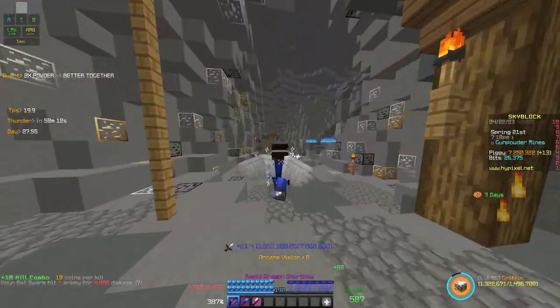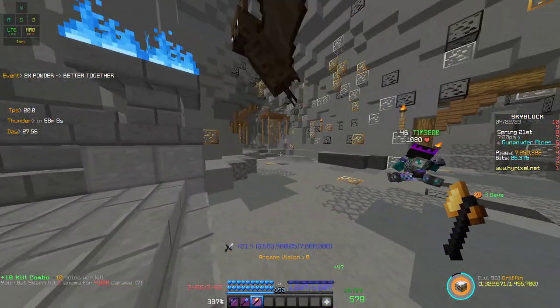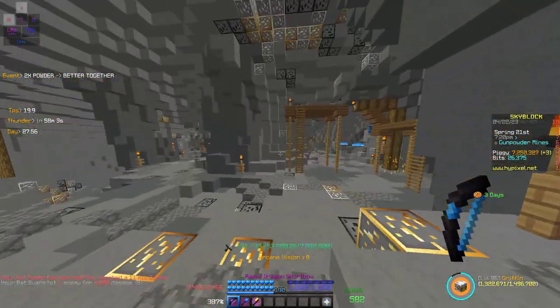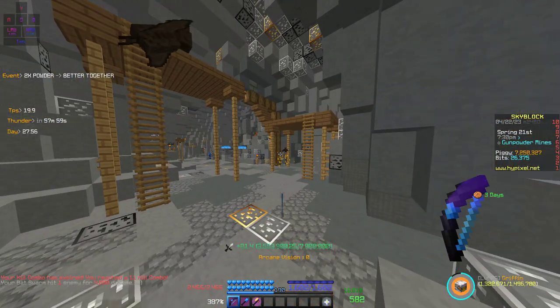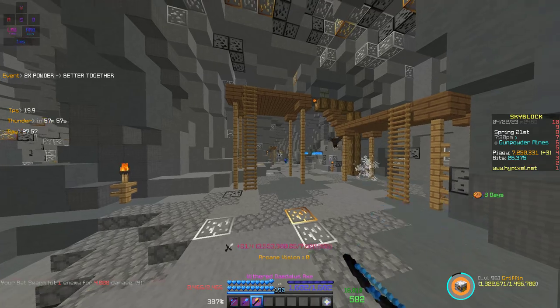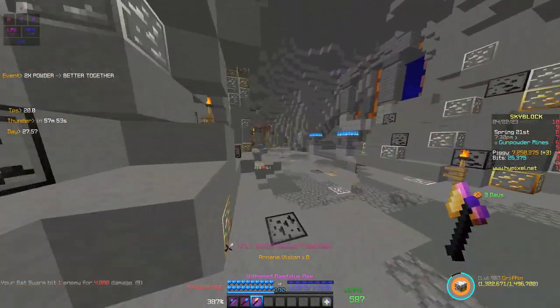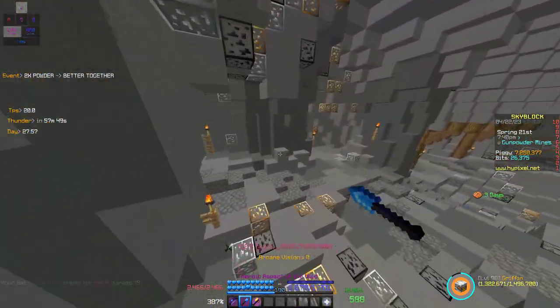And if you want to get the most magic find — I was explaining why you need a Daedalus Axe — you can't just go around hitting it with the Daedalus Axe or just the short bow. You gotta shoot the short bow first, like this, and then you swap. Like that. And you'll get the most magic find you possibly can from that.